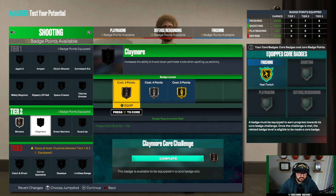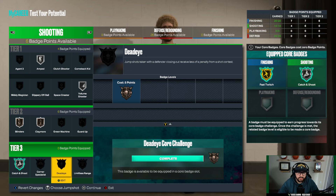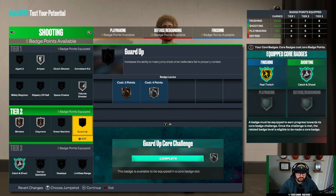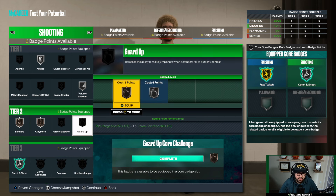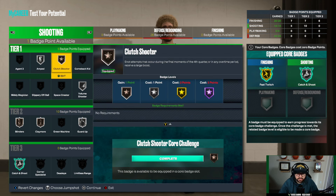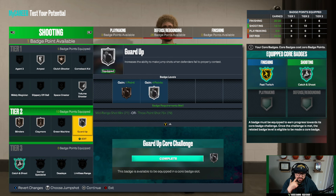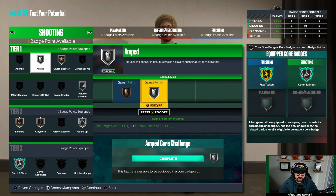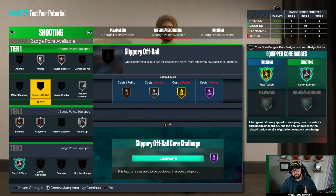For shooting badges, go bronze blinders, bronze claymore, silver volume shooter, silver amped, and catch and shoot silver — core that. For the remaining spot, I'd go silver guard up, and add bronze clutch shooter. This is where your plus-four extra badges come in — put all four into shooting. That gets you five shooting badges total; you can grab limitless range bronze or pump volume shooter to gold, or boost claymore to really make sure you can hit your shot. I'd suggest putting your plus-four entirely into shooting to max every badge you can get.